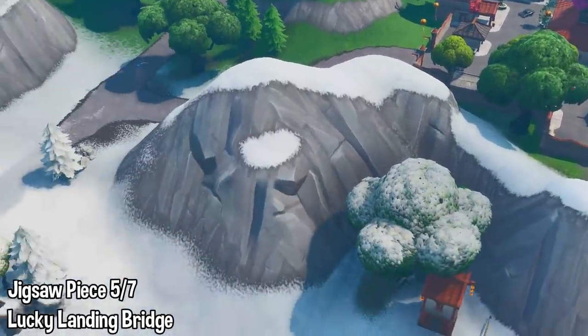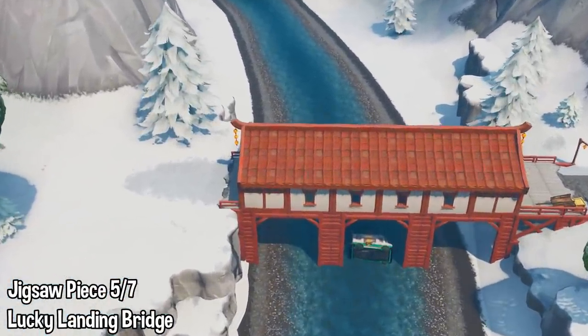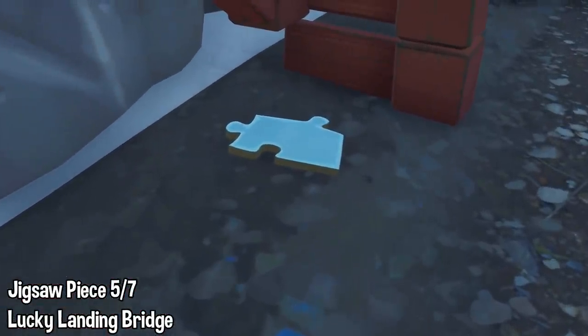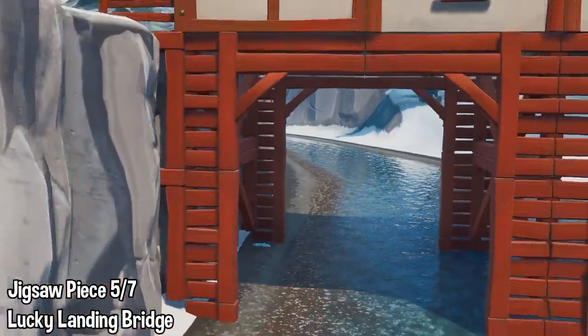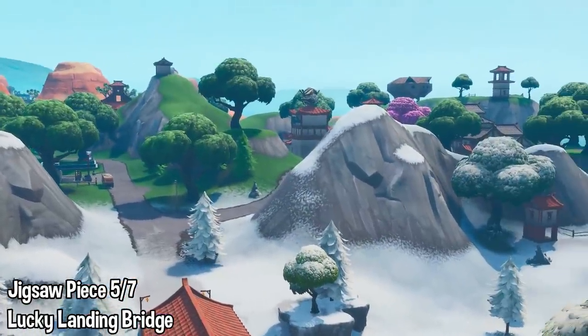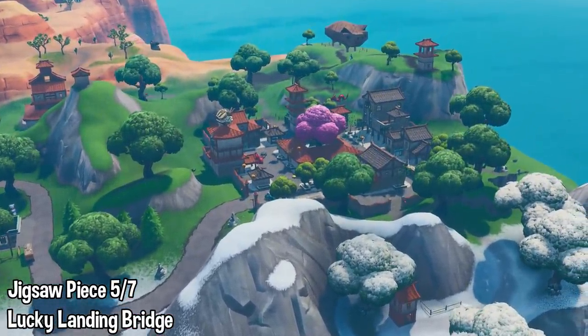Right here we have Lucky Landing at the bottom part of the map. Just follow along the road from Lucky and you'll find a little bridge — look underneath and you'll find jigsaw piece number five. Easy peasy. You can see the bridge that enters into Lucky Landing from the bottom side of the map; get under that bridge, get that jigsaw piece, and move on to number six.